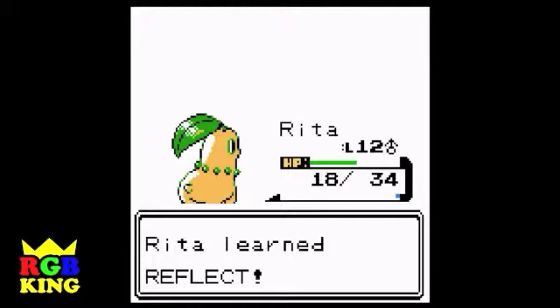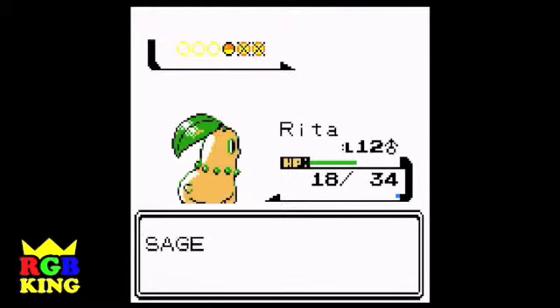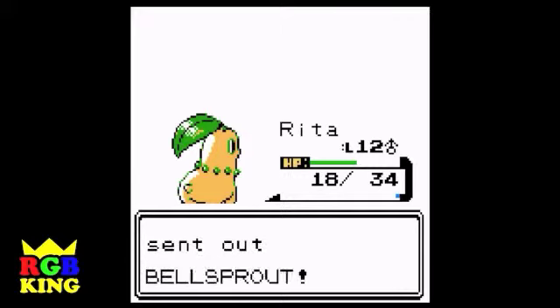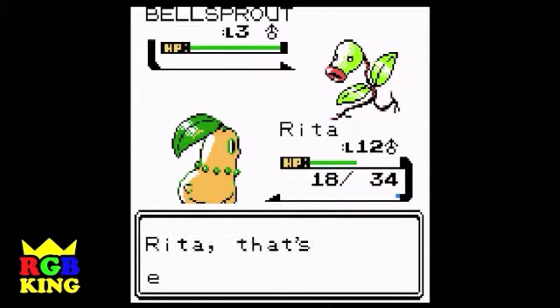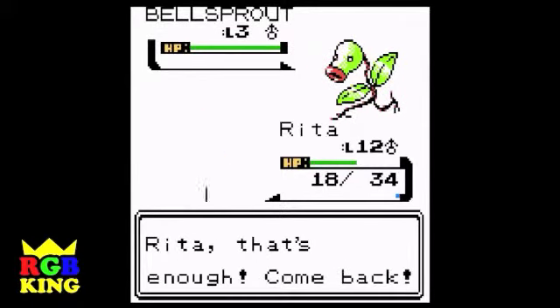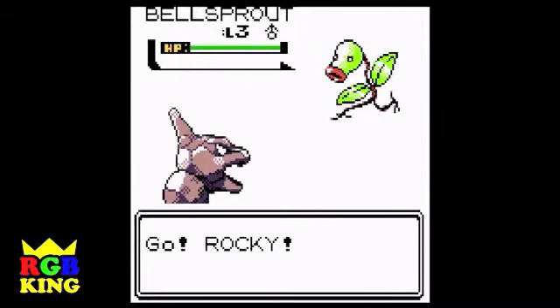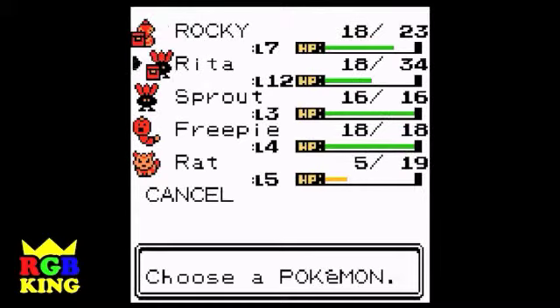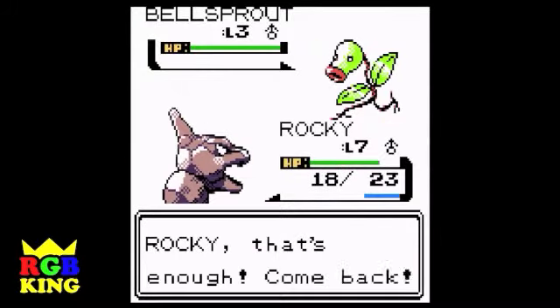Rita learned Reflect. What's that — reflect the move back at the person? No — Reflect raises your entire team's defense for several turns, so even if Rita was switched out. Yeah. I probably won't be using that very much. It's better than Growl, but it's more useful in the metagame against other trainers. In single player, it's not worth much.